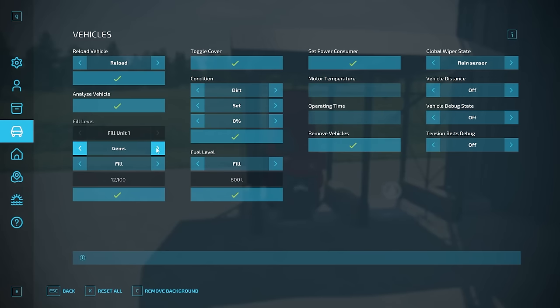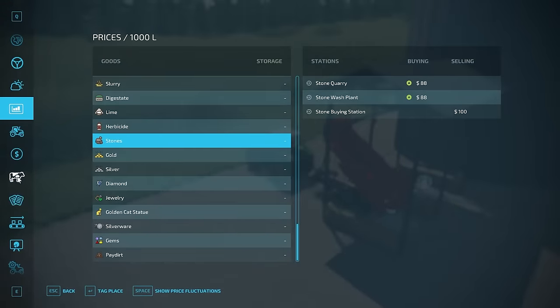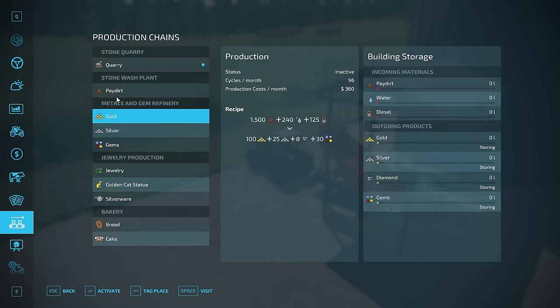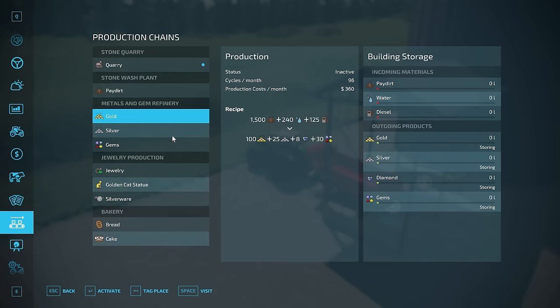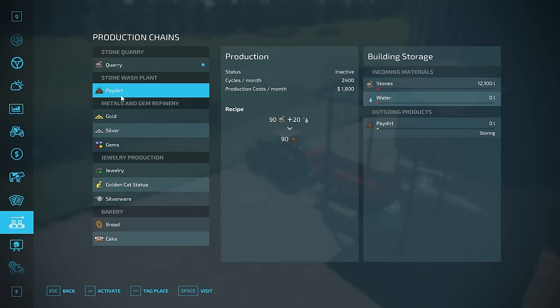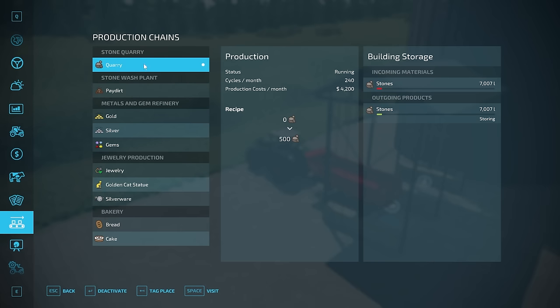You have stones, mineral feed (nothing here), pay dirt, and gems — I didn't see gold in there, but that's because this is the pay dirt factory, it's just making pay dirt. The metals and gem refinery is where we get those other items. This factory has 2,400 cycles per month, going through quite a bit. It's 90-to-90, so as it burns through stones you're getting an equal amount of pay dirt, using some water to wash the stones.